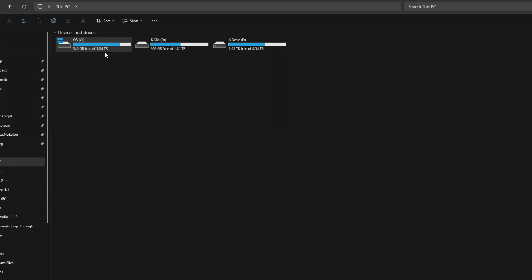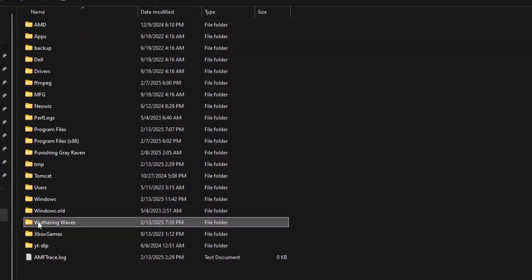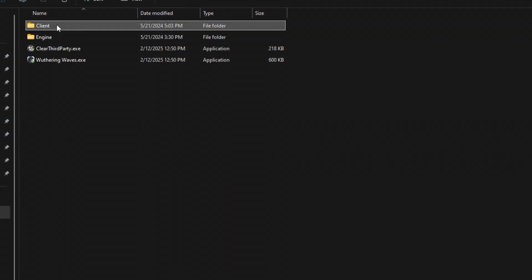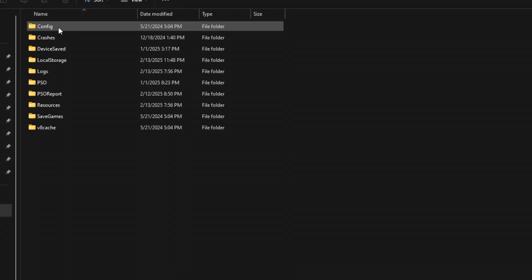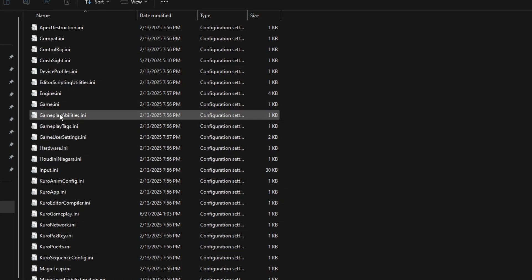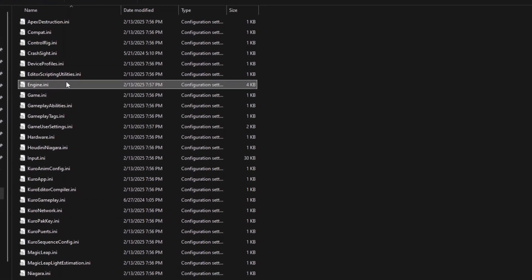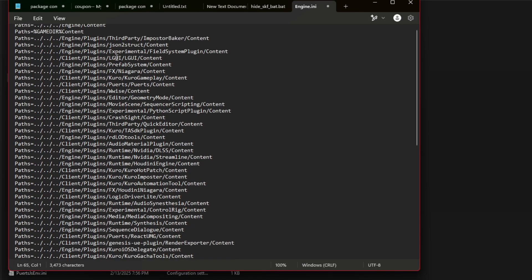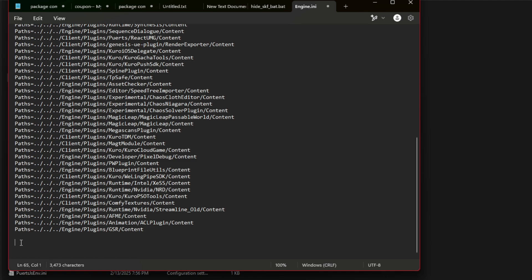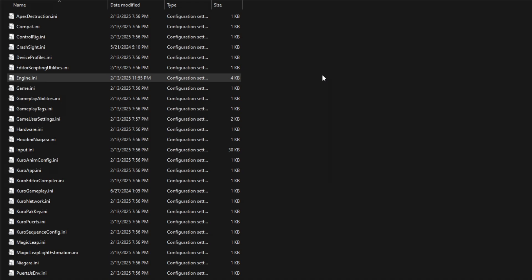First, you'll want to navigate to your C drive — or wherever Wuthering Waves is installed — then Wuthering Waves Game, Client, Saved, Config, Windows, NoEditor. The file that we want to find in here is engine.ini. Open this in Notepad, and you'll want to paste the following at the very bottom, like so. This is in the description, so feel free to copy and paste it. After that, save it and you're done. Don't edit anything else here — just leave that portion on.